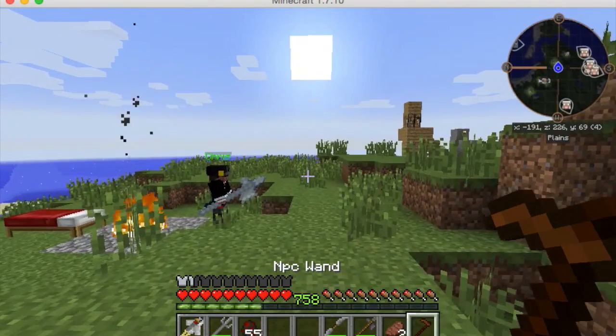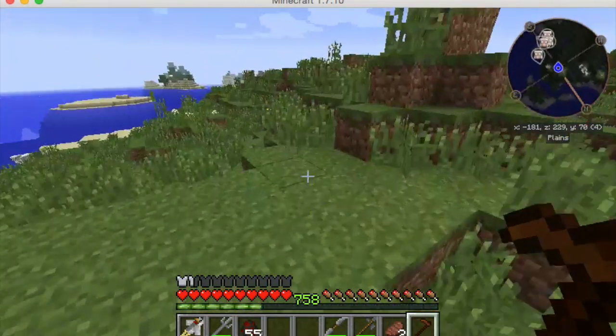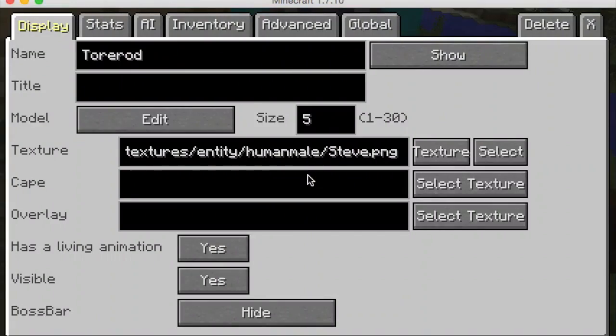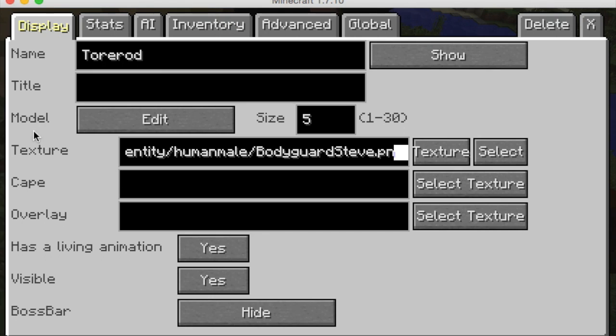Now let's get ready to make an actual NPC player. First, take your NPC wand we made earlier and right-click to place an NPC. Let's make him up here. This opens the basic interface. Let's name him Joe.